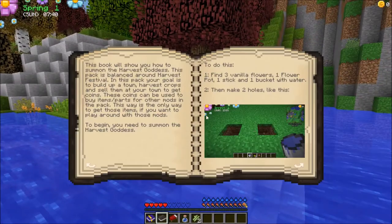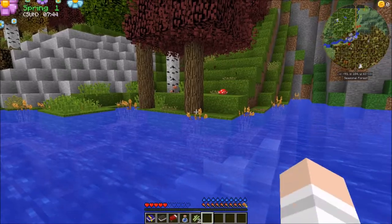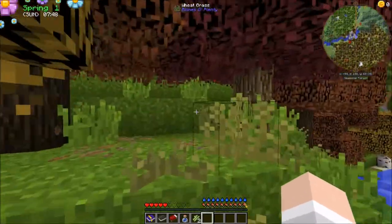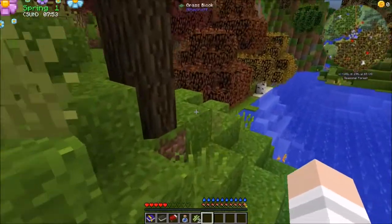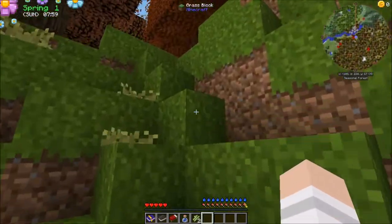So how do we do this? Guide to Summon Harvest Goddess: find three vanilla flowers, one flower pot, one stick, and a bucket of water, then make two holes like this. Why the hell am I supposed to do all that? I think I had a beginner chest back here somewhere. I completely forgot about the beginner chest.